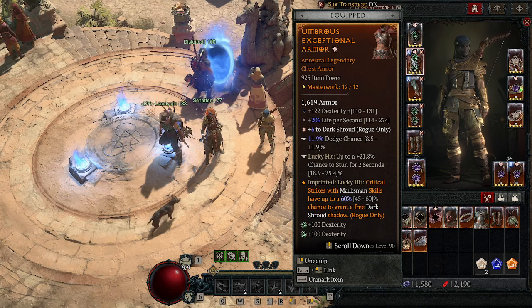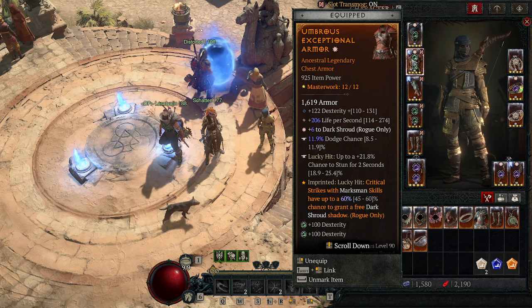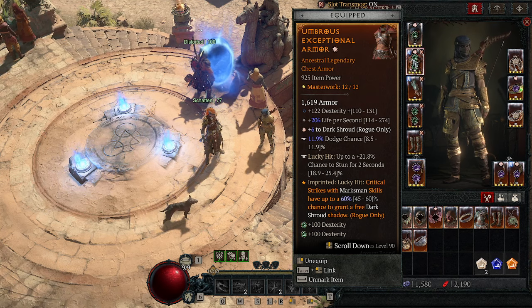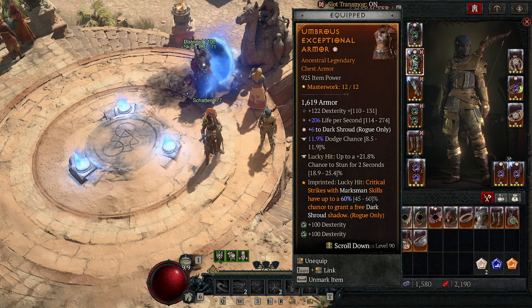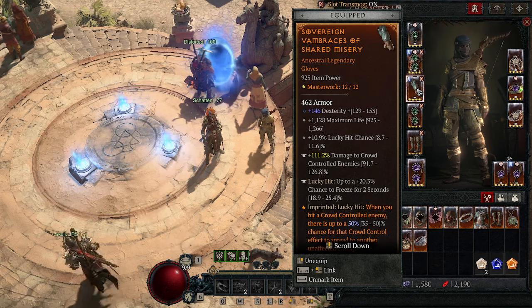My chest piece is garbage — I hope you get a better one, ideally without a misrolled stat and without Life per Second. You want either Stun or Chance to Freeze on the chest, then roll for Dodge Chance. Don't break your item trying to get Dodge Chance if you only have one or two rolls left — roll with what you have. If you get Barrier Generation, note that we don't generate any barrier.